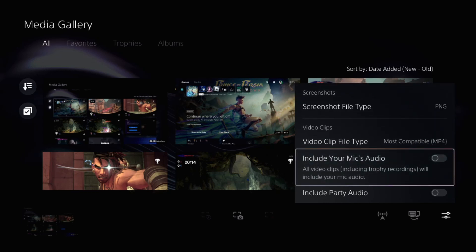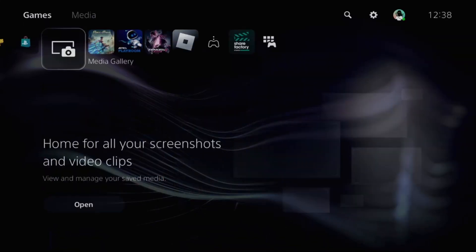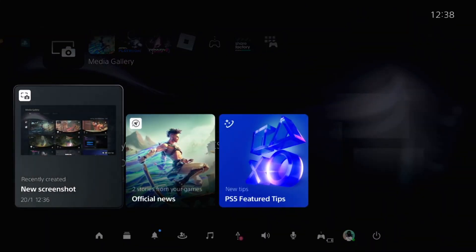From here, you need to enable 'Include Your Mic Audio' and the second one, 'Include Party Audio'. Enable both options. Once done, go back to the main screen and press the PlayStation button on your controller.